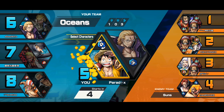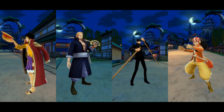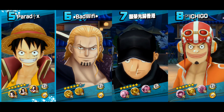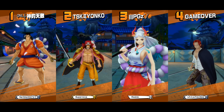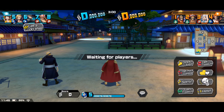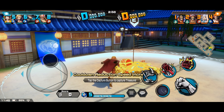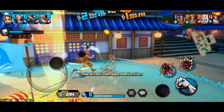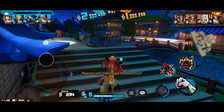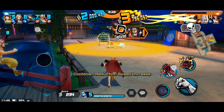Second match, Land of Wano. Scary opponents again. My team: none of my allies use Ex characters — I'm the only one. 198k total party power going against 197k — very little difference. But looking at the opponent's lineup, they're using a lot of Ex characters and I think their first lineup is everyone at level 100 Boost 2, including Yamato. This match should be heavily sided towards them.